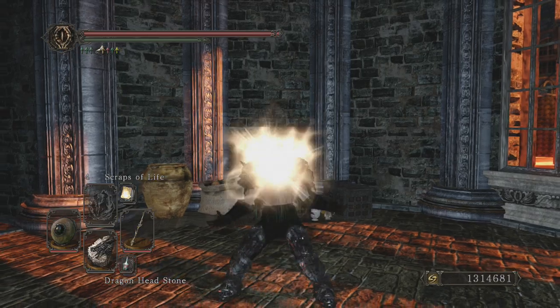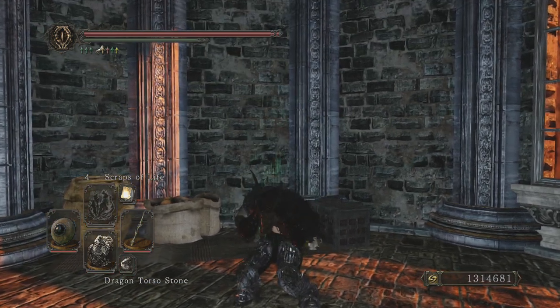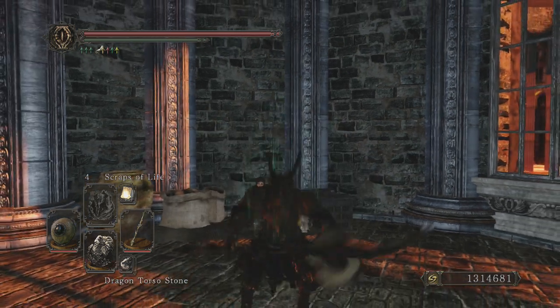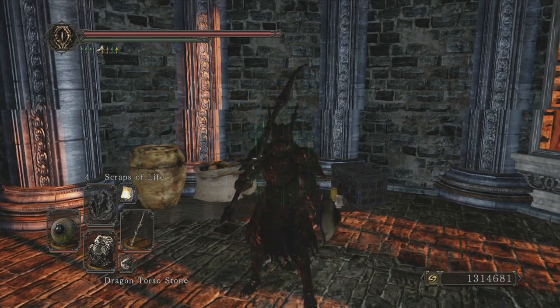For the first 10 dragon scales you'll get the dragon head stone. You can basically breathe fire with it. For 20 you will get the full armor dragon torso stone. You can do this with it - it's really good, that's for sure.